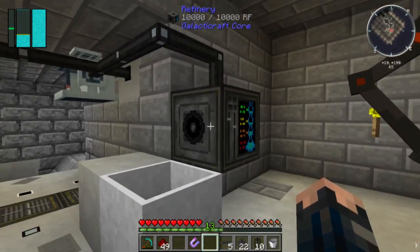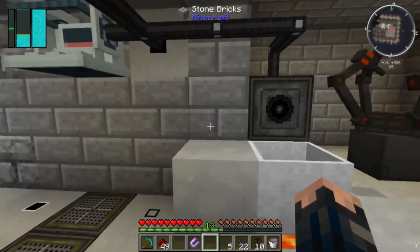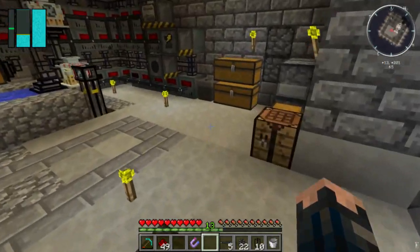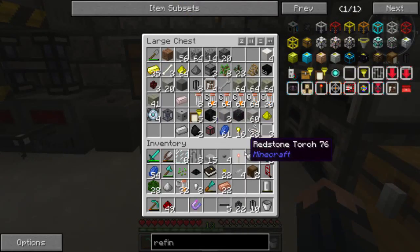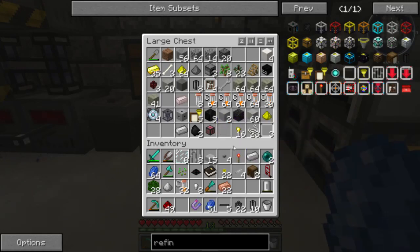I believe oil goes in this side - if it doesn't, I'm going to be really embarrassed and have to move it all over again. Now I just need a fluid transfer node - or is it actually called a fluid transfer node?